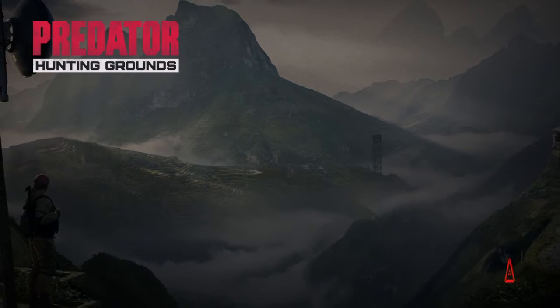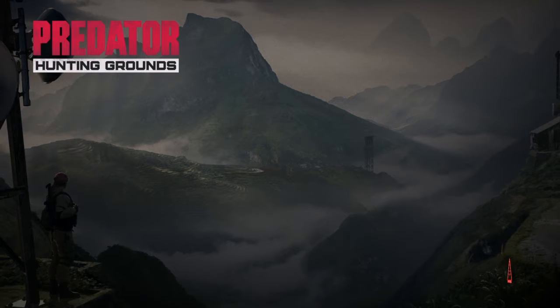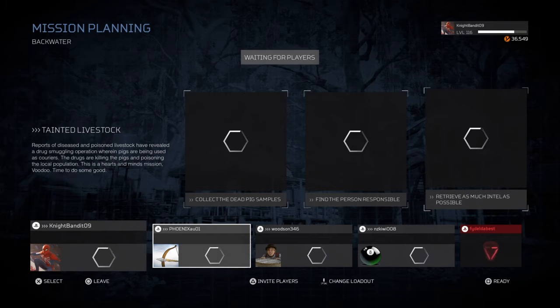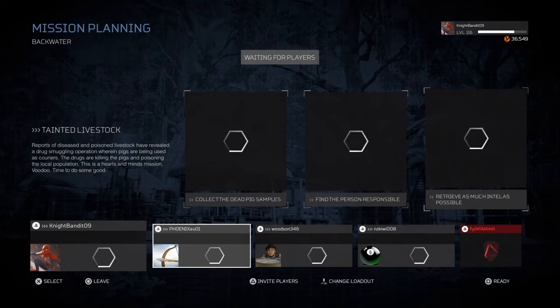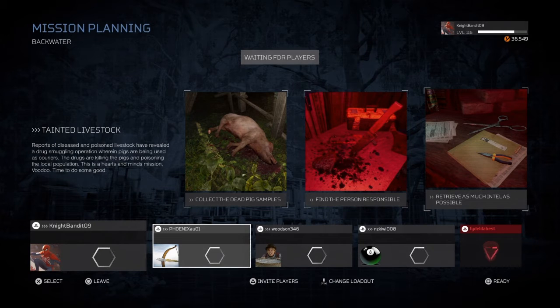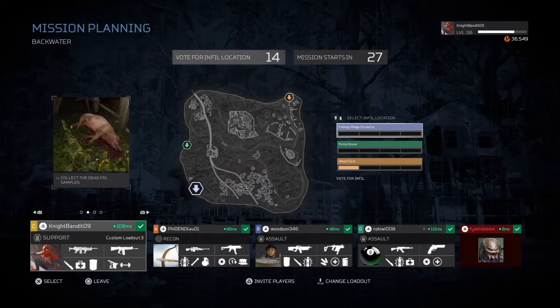The way you counter berserker is by using a sniper so you can destroy them from further away, or you can use the Hammerhead which is a very good gun, or an LMG and a shotgun. Since they rely on close quarters, keeping distance is key.